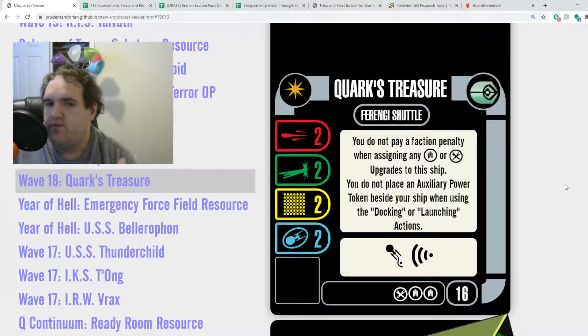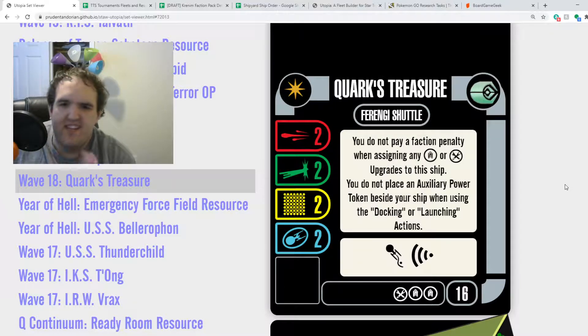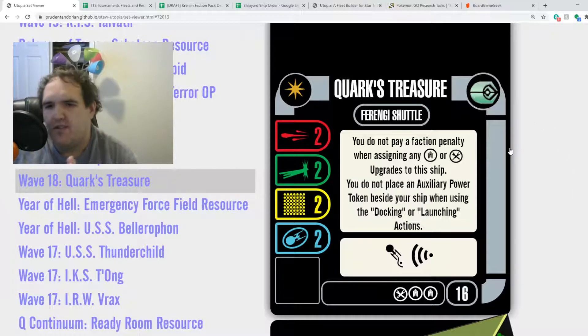Quark's Treasure is a 2-2-2-2, 16 points. You get two crew and a tech slot. You add in things like Cargo Hold and you get more slots — but Cargo Hold's in this pack, so we'll talk about it. Here's the best part about Quark's Treasure: now that Ferengi's an independent sub-faction, it's even easier to get stuff on it. You do not pay a faction penalty when assigning any crew or tech upgrades to this ship.